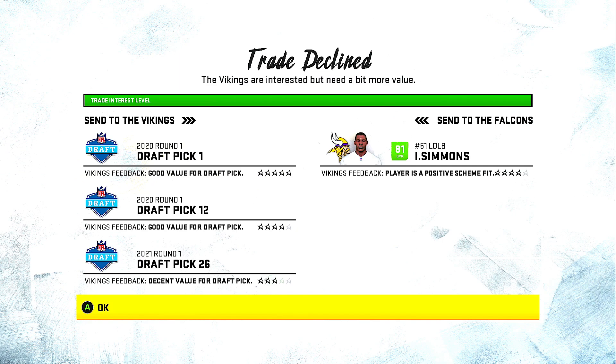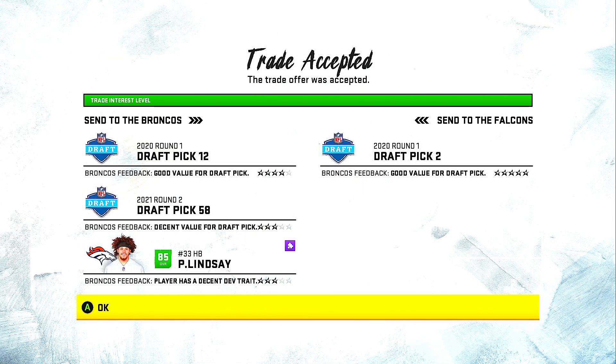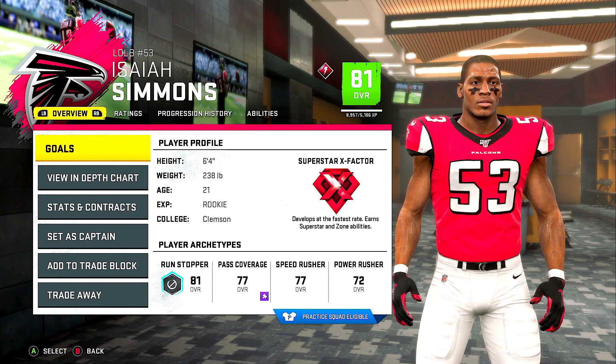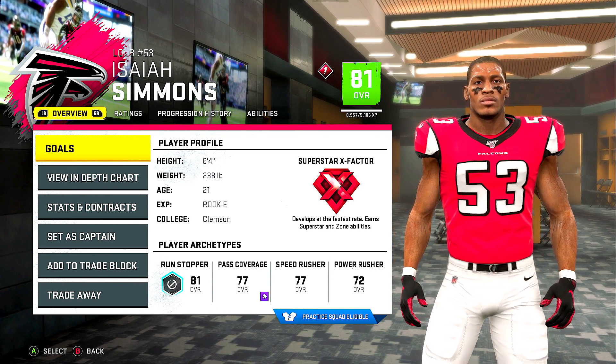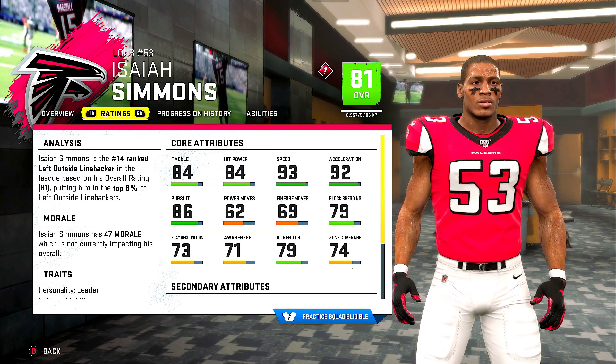You're seeing what I did to get Isaiah Simmons. We virtually right there got him. We were like one little thing off, so I had to go and get the number two pick, also the number one pick. I added the first overall pick, the second overall pick in 2020, and then the 26th overall pick in the 2021 draft to get the 81 overall outside linebacker. So you guys are seeing right here, he's 6'4", 238 pounds, and he's a 21-year-old beast.